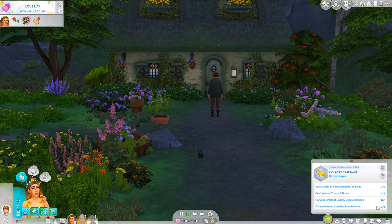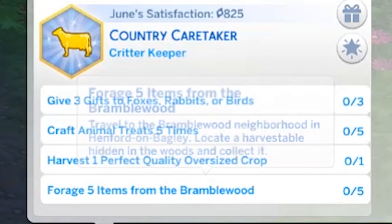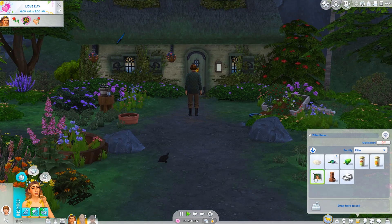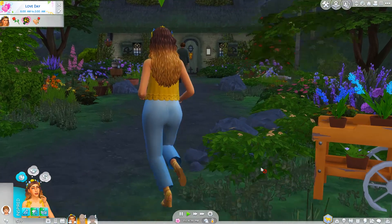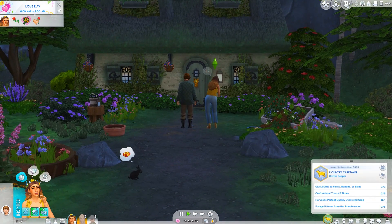We've unlocked the next aspiration part. I'm wondering if we can do any of these today - we could look for forageables in the Bramblewood and give some gifts. There's a wild rabbit right here; we could give it a joke present like a common upgrade part, or give it some sage since I have a bunch of that. I really hate that it's a cloudy day - it's so dark in the game and this world is stunning.